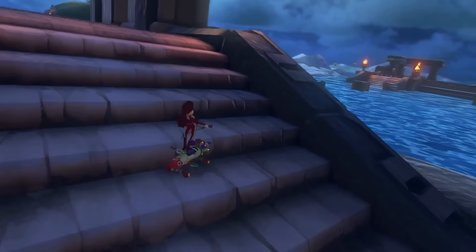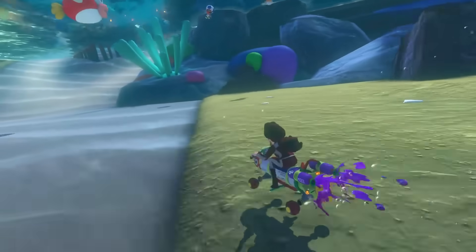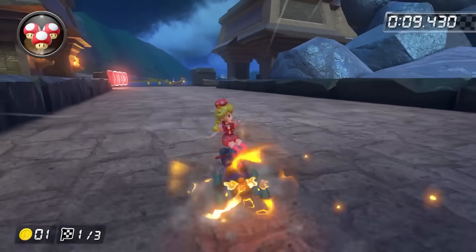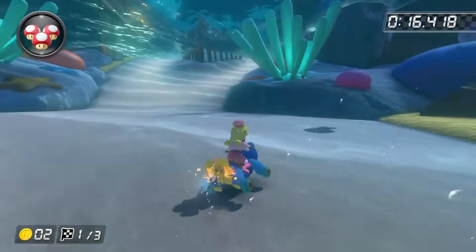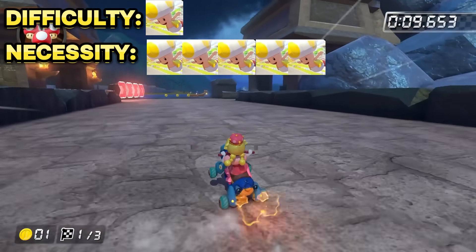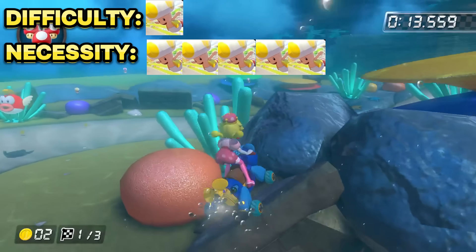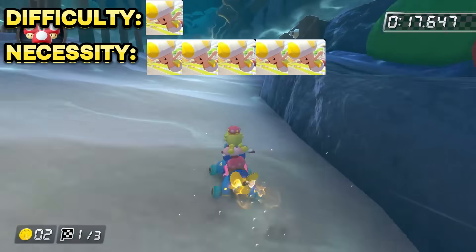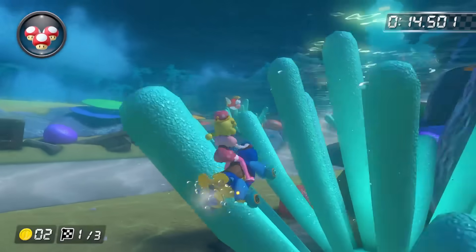Now we're onto the last track of the Acorn Cup being Piranha Plant Cove, and this has by far the most amount of shortcuts to talk about. First off, this is a lap one only shortcut where you can use the coral and the underwater physics to your advantage and skip an entire turn. You drift off of the ramp to the right, hold your vehicle upwards towards the right the entire time, and aim to land on the big red piece of coral. If you've done that correctly, you should have only barely touched the off-road, which is faster than going around. With how little effort it takes, it is absolutely essential that you're doing this every time you play this track.